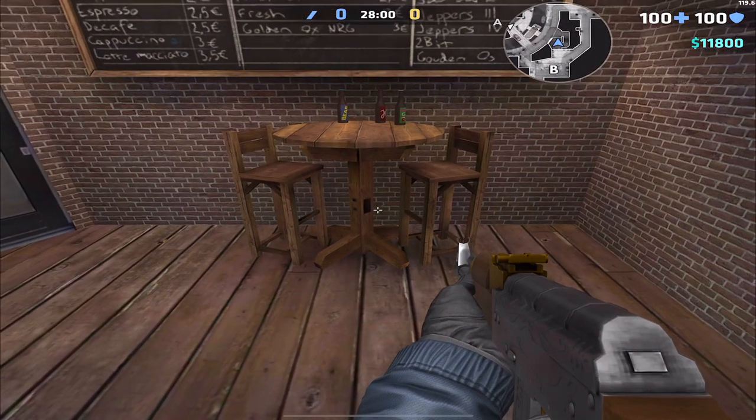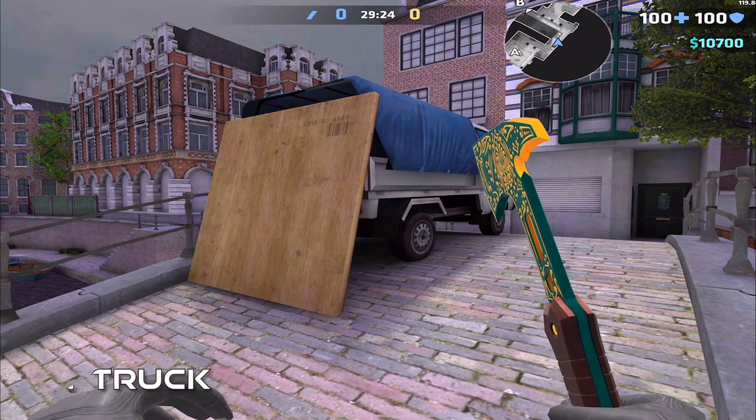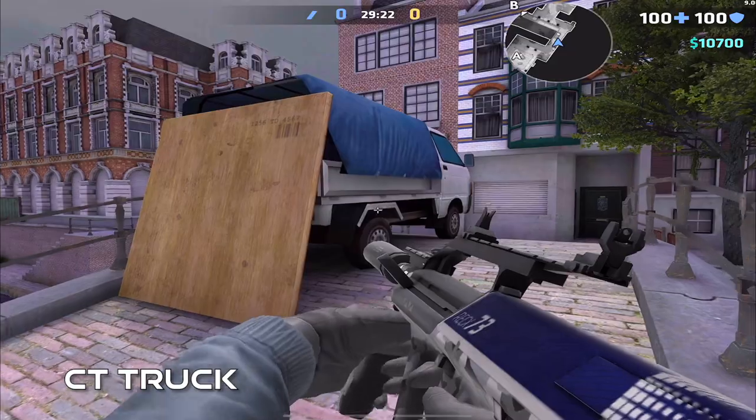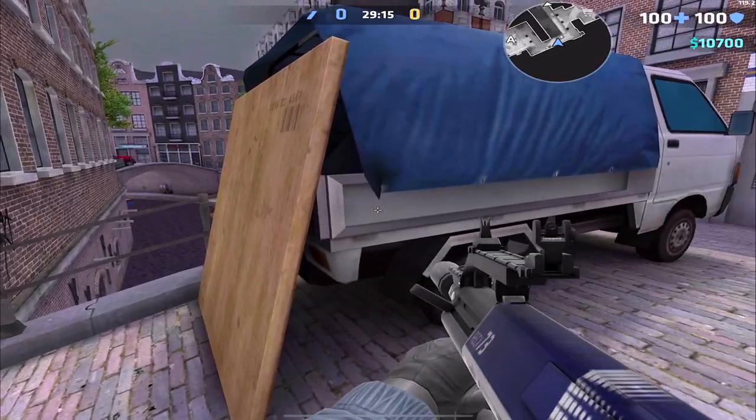The other scenario is if you're upstairs sitting across from each other and start fighting. The wood and van are wall-bangable in CT spawn — just make sure to keep in mind the two-wall rule.